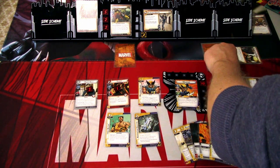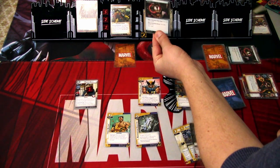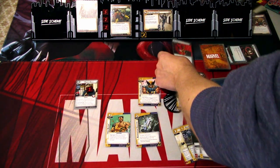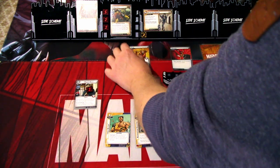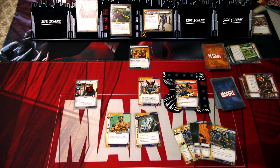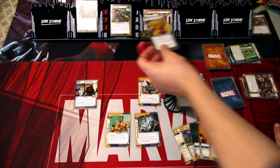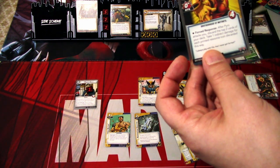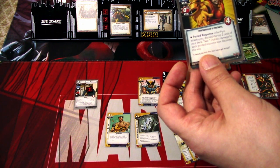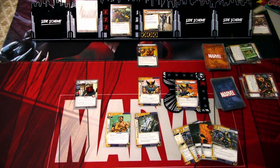We go to the villain phase. We add 1 threat here. Sabertooth attacks; Sunfire defends for 2 damage, then Sabertooth heals for 0. We get an encounter card — we have 2 advance and Pyro. We do the advance first: 1 plus 2 is 3. That's not good. Pyro comes into play — 2 scheme, 0 attack, 4 health. Brotherhood of Mutants. Forced response: after Pyro attacks, you discard the top 2 cards of your deck, and take 1 indirect damage for each printed resource. I think we need to get rid of Pyro. That is that round.